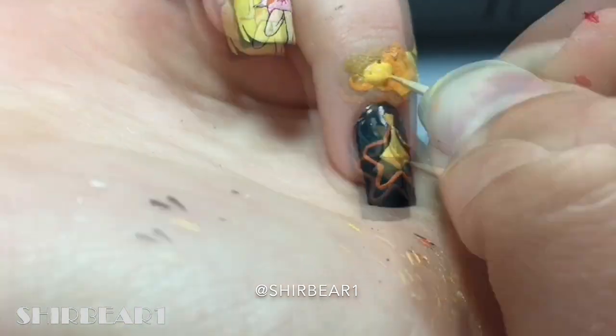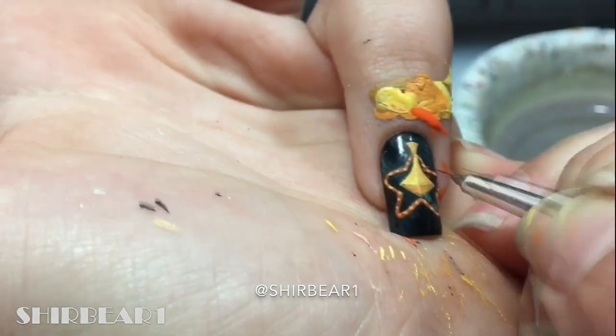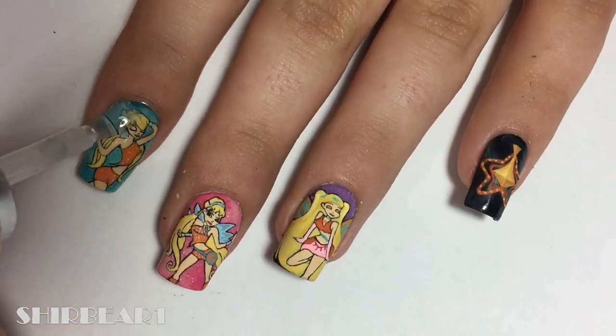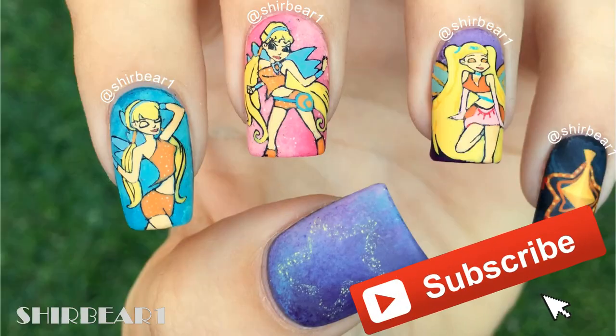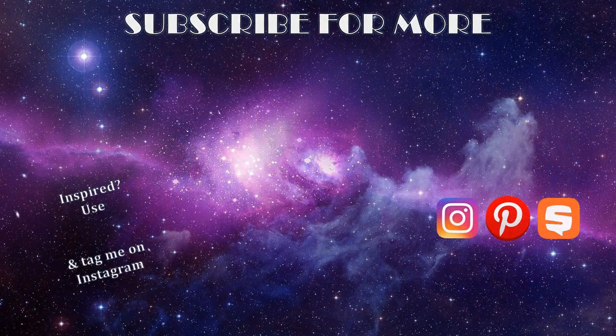Add yellow dots on the orange. Add another orange frame inside. Add red to the side. When done, apply top coat to smooth out the surface and make your nails look perfect. Hope you guys enjoyed! Make sure you subscribe for more videos like this and give this video a big thumbs up. I'll see you in my next video. Bye!